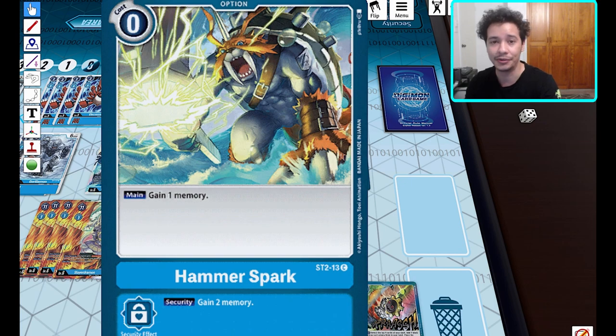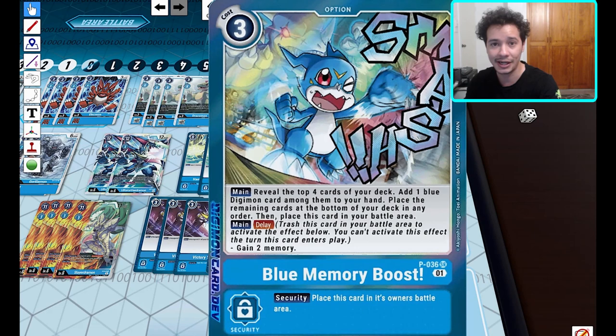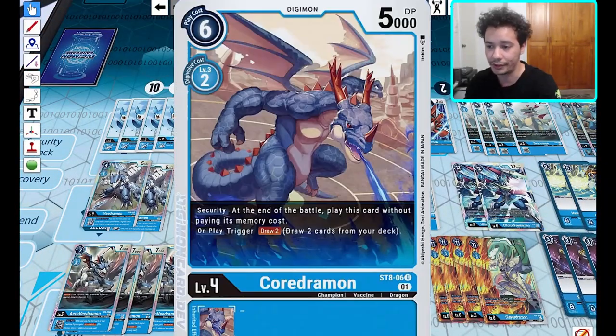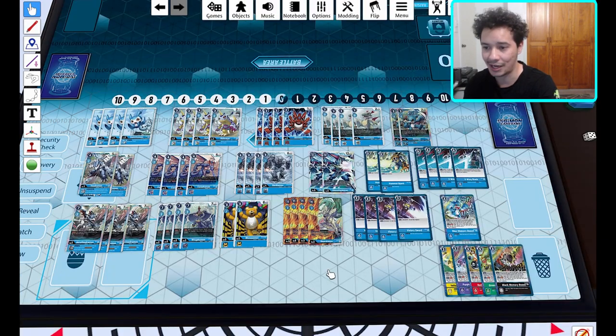It's also very nice for older players because it comes with a lot of really good generic support, such as the Hammer Spark reprint from the original blue starter deck. Previously the blue staples were bought out quite a lot, so that's helpful. The memory boosters are really good supplements for any strategy, especially those needing consistency when building up in their nursery. Coredramon is a really nice addition especially for rookie rush variants — the on-play draw two builds up your hand, and its security effect of playing from security for that extra draw two is super deadly.